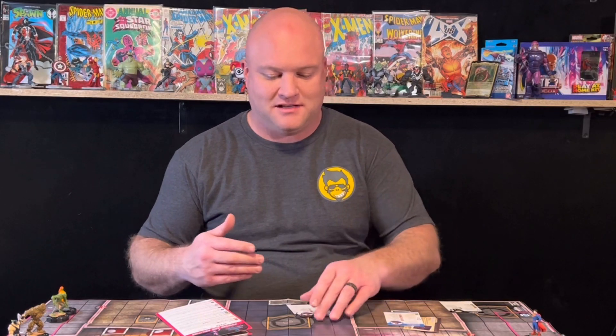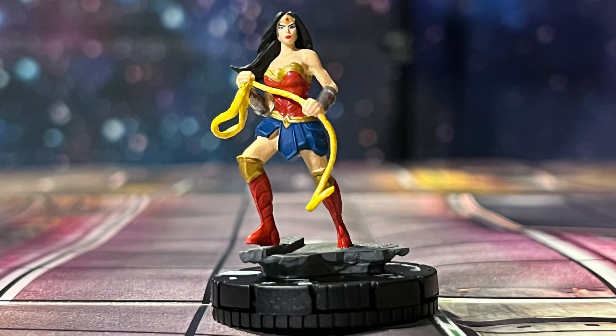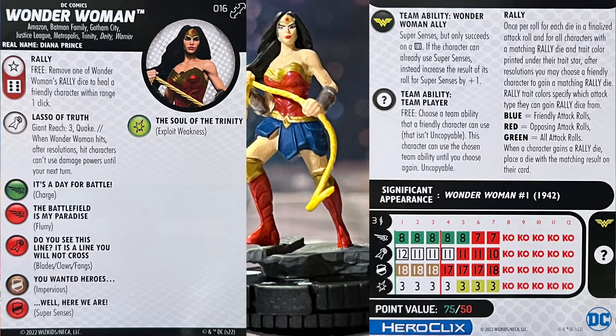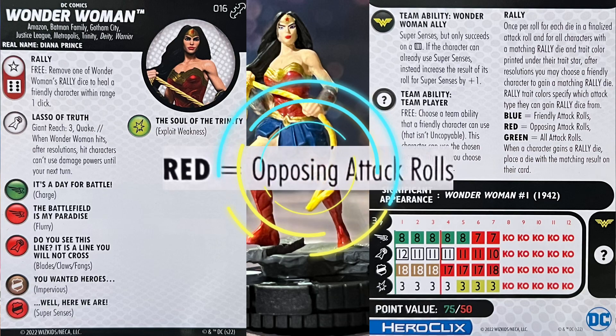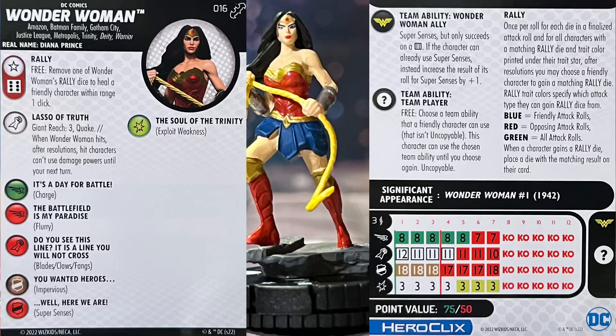Next up we're going to go with Wonder Woman — everybody's favorite Amazonian, kicking butt and taking names with the golden lasso. She's also coming in at the 75-point line. She also has a Rally Die for opposing attack rolls on a six. Remove one of Wonder Woman's Rally Dice to heal a friendly character within range one click — that's pseudo Support, and it's free. She's also got the Lasso of Truth ability, Giant Reach of three, and Quake.